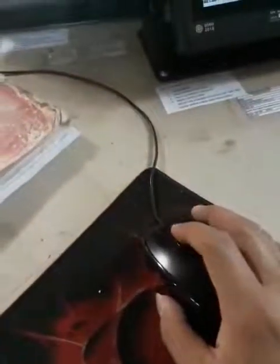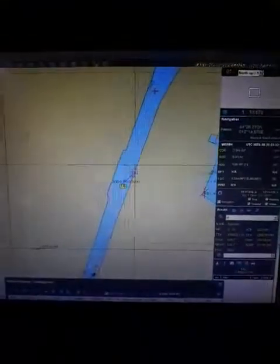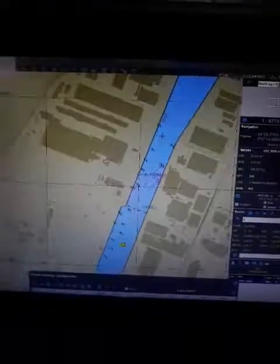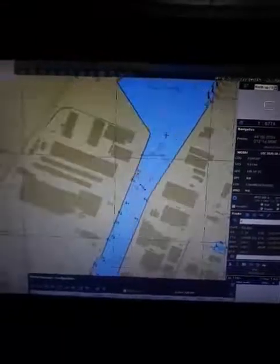Or you move the trackball on the mouse. When you move the trackball, you see, it minimizes your map. Right click to move, left click to put the Waypoint.